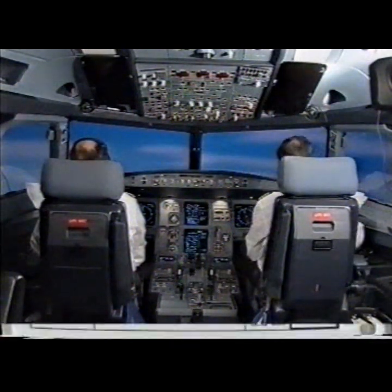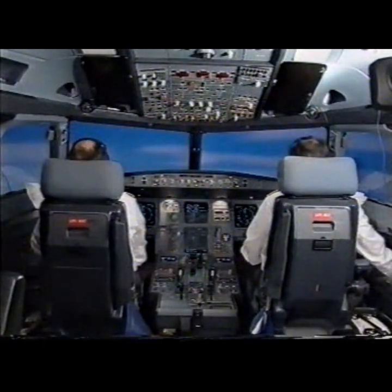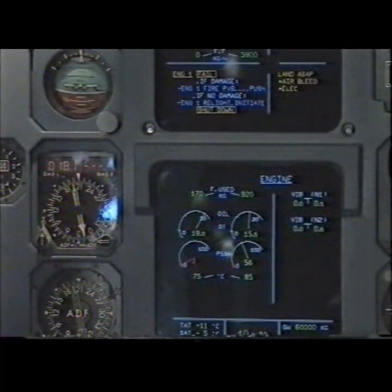Time is over, no relight. If no relight, engine master affected off. Confirm? Confirm. Off. Engine relight in flight paper checklist complete. Continuing connections, shutdown. Full cross feed on. On. Engine 1 fail, clear. Clear.